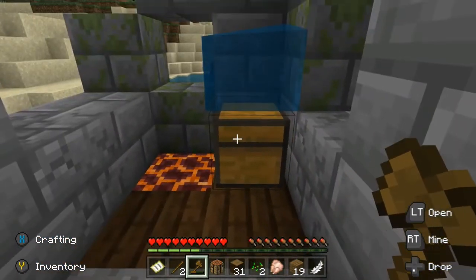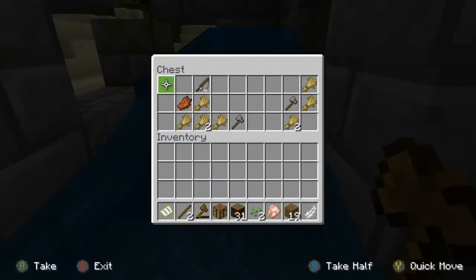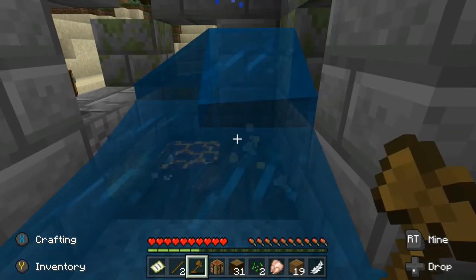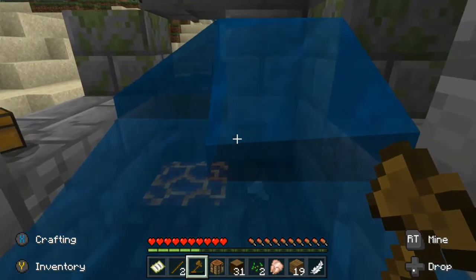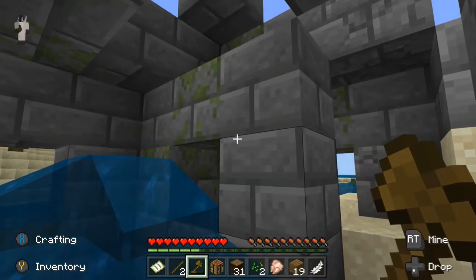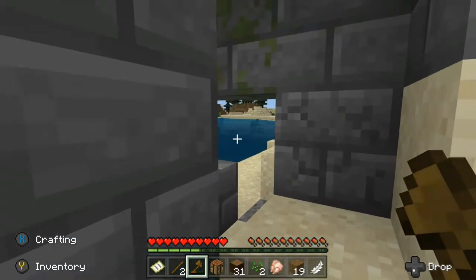Oh, it's in the chest — it's a trap! Oh — water! Float to me. Okay, we got some stuff, hooray! All right, that's not too bad — we got a fishing rod.